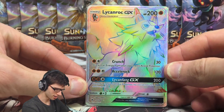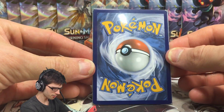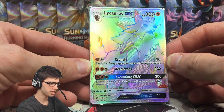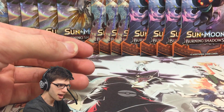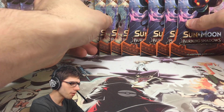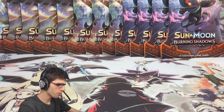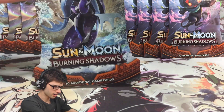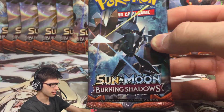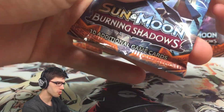There it is, you guys — Lycanroc GX with 200 HP, Crunch, Accelrock, and Lycanfang GX. My luck with Hyper Rare pulls lately has been insane. Let me know your thoughts on that Lycanroc GX in the comments below. So now we're going to crack into another three packs to round it out at five, and then head over to TCGO as well. Hyper Rare out of two packs — that's so crazy.